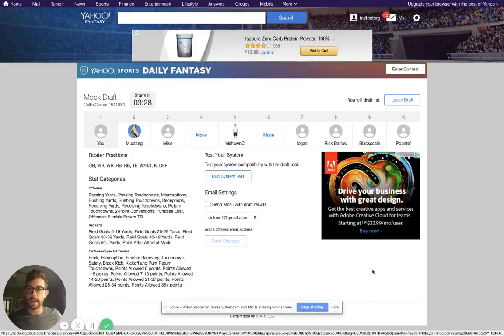Hey, what's cracking? Welcome back to the HQ. It's your boy Nicholas. Big Dog Was Got Eat - Fantasy Football BDGE. You know the deal.